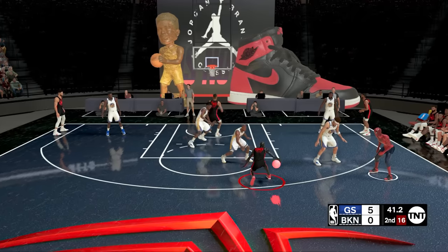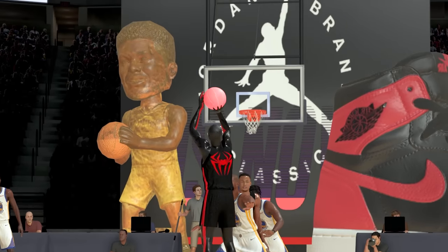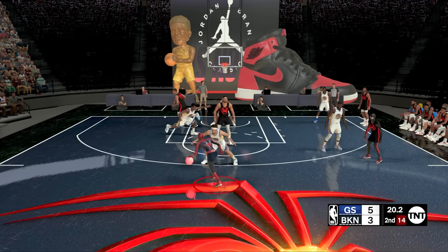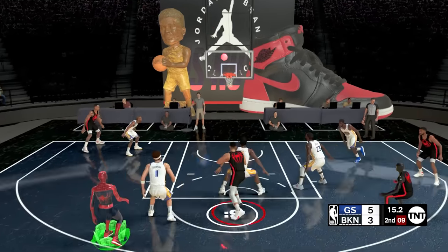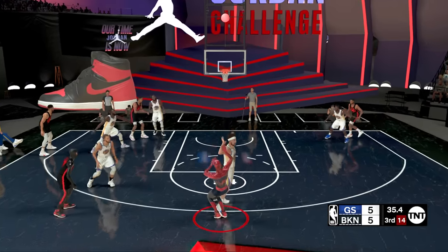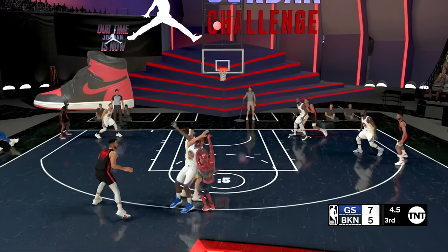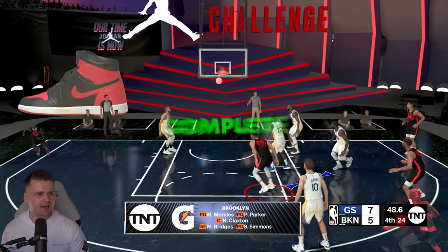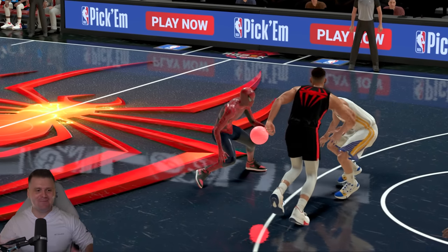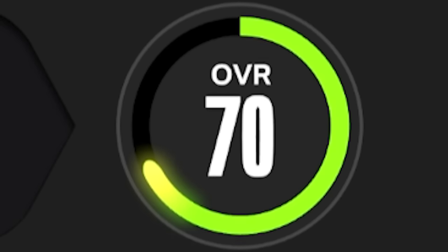In the second quarter I finally knocked down my first three-point shot with a step back — deep, and he knocks it down! Now I needed one more with Peter Parker. I had a wide-open look that went in as a two-pointer instead. The bricks continued with two more misses in the third quarter. With time running out in the fourth quarter, I had to knock down this shot — and it was a three! Challenge complete. Peter Parker and Miles are now 70 overalls.